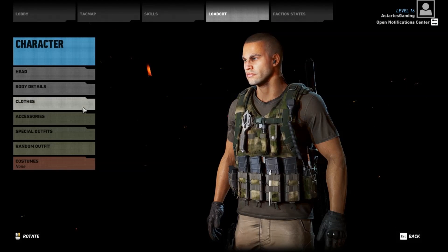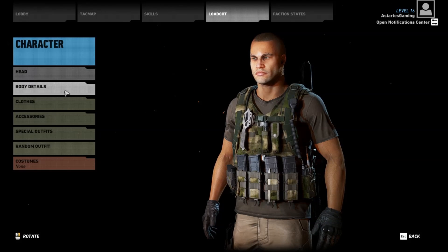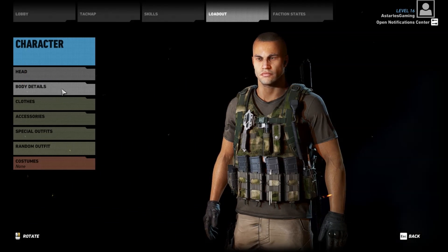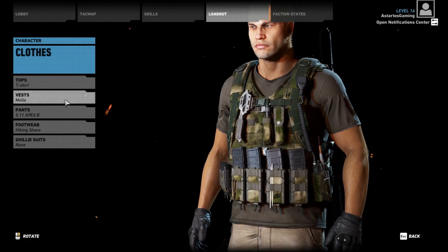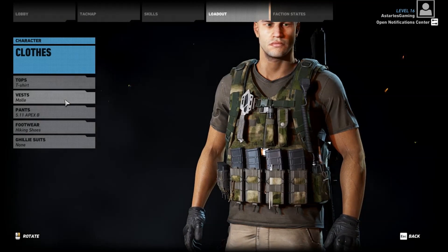First thing we want to do is go to the clothing. This is a very generic character, so as far as body details, whatever you want is absolutely fine — whether you want tattoos, different hairstyles, it makes no difference. Most of it you're not going to see anyways. I'm actually going to leave the shirt for last because it's something I've been going back and forth on, so we'll come back to that later.